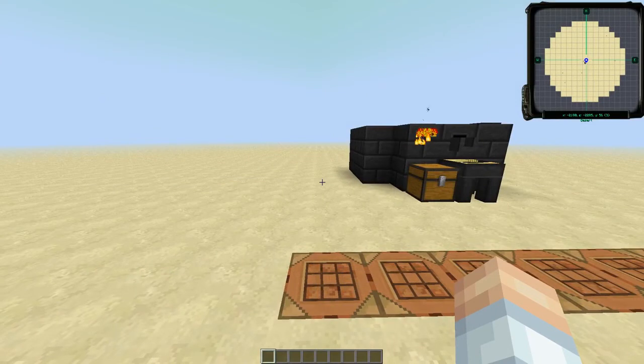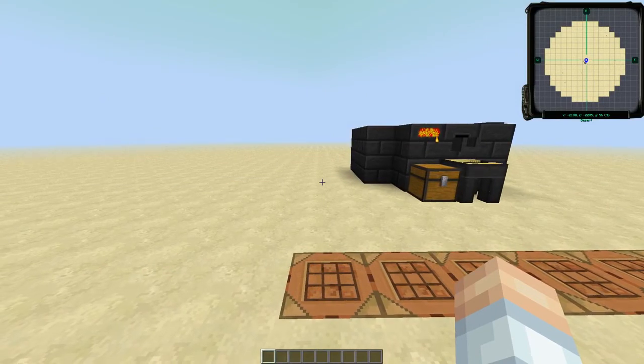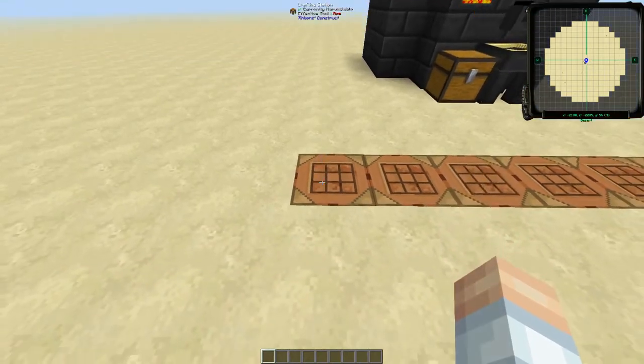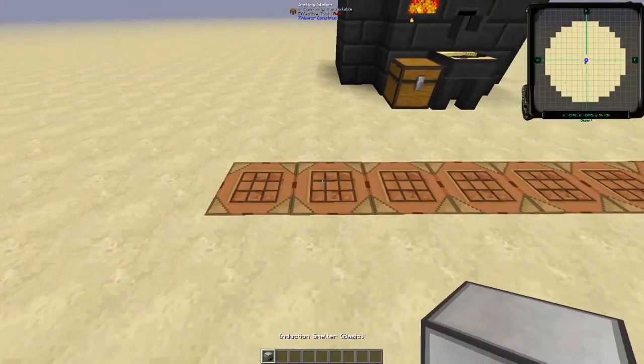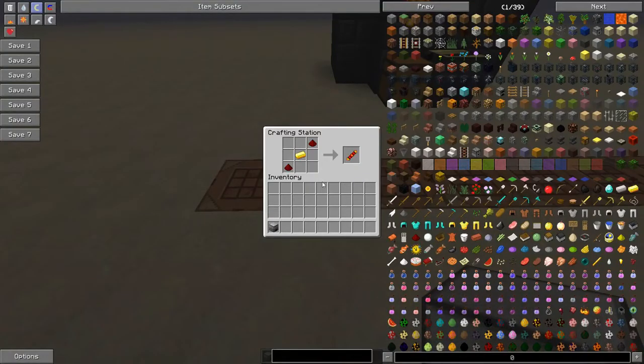Now, we're going to be using ore dictionary equivalency, and one of the things built into Thermal Expansion is an induction smelter. You can see the recipe right here — it's pretty simple. The only things that might be problematic are the gears, the redstone reception coil, and the basic machine frame. Let me grab the induction smelter real quick and we'll take a look at the other recipes in turn.